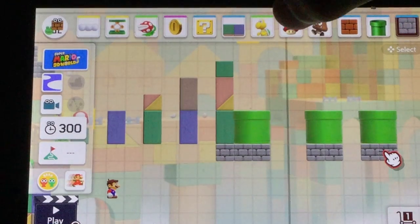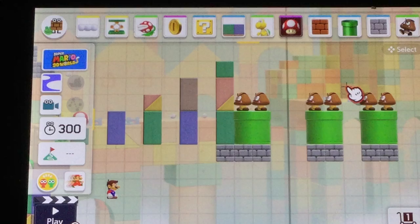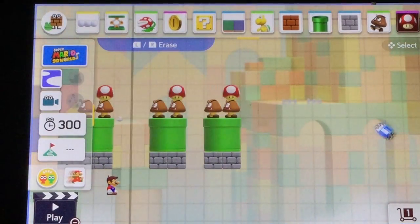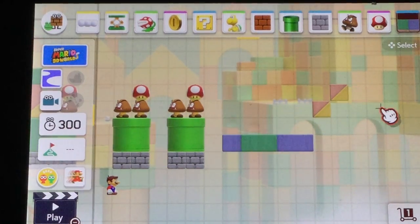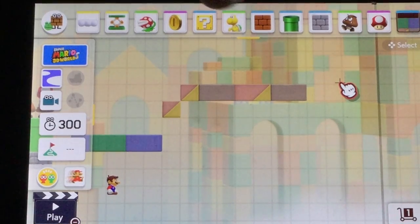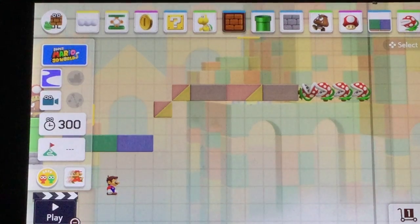Then you're gonna hit the Goomba — this one and then this one. It's super hard — a hard hole. This one you have to run and jump up to there. Then hit these guys and place them. And then tap a brick so they don't fall down — place it all the way.